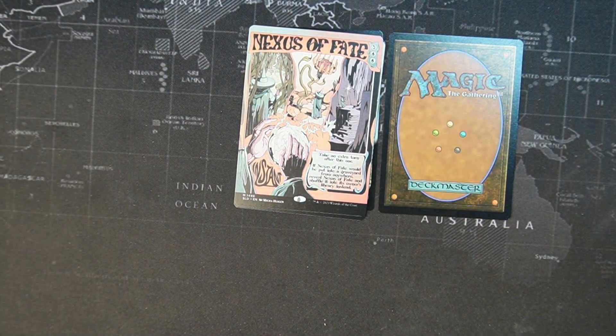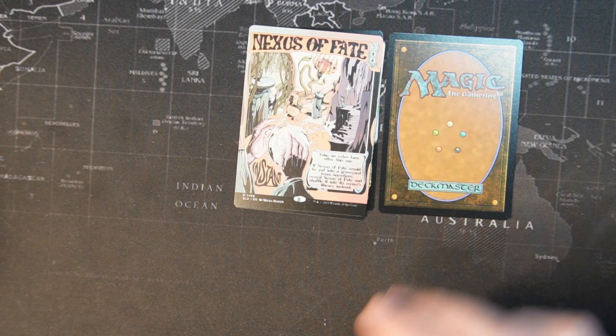Nexus of Fate — two blue, five colorless. Take an extra turn after this one. If Nexus of Fate would be put into a graveyard from anywhere, reveal Nexus of Fate and shuffle it into its owner's library instead.